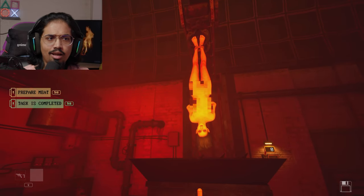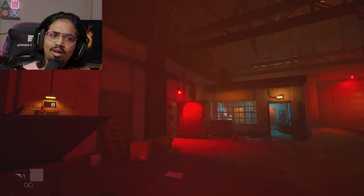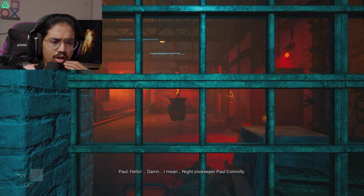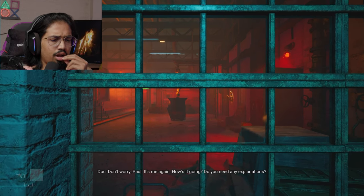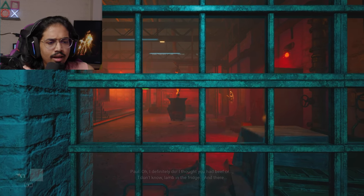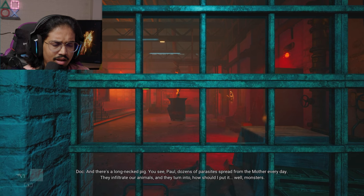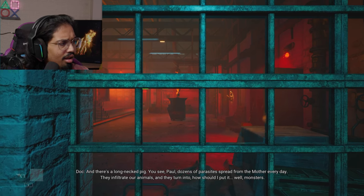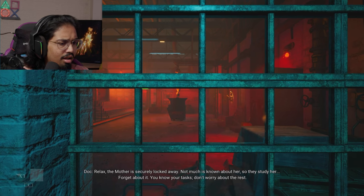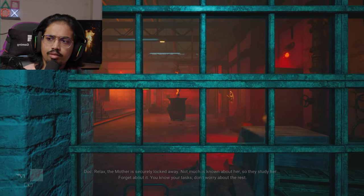Hey hold on — wait a second. Hello? Night zookeeper Paul Connolly. Don't worry Paul, it's me again — how's it going, do you need any explanations? I thought you had beef or lamb in the fridge — but wait, there's a long-necked pig in there. Dozens of parasites spread from the mother every day; they infiltrate our animals and turn into... monsters. They have specific tastes — they need meat. What the hell is the mother? Relax — the mother is securely locked away; not much is known about her, so they study her. Forget about it — you know your tasks.